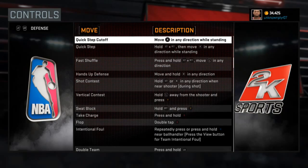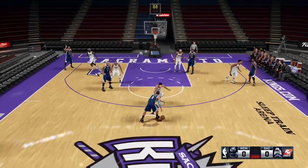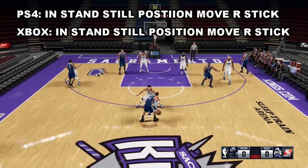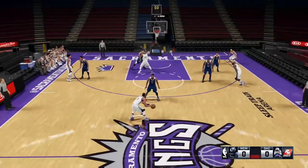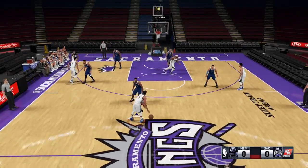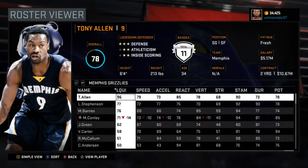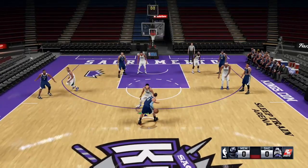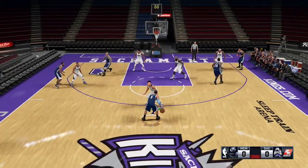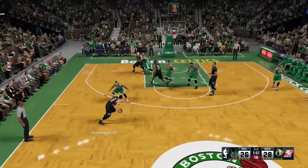First, I'll go over how you can move with your player. There are two methods you'll use most often. The first is the fast shuffle, which keeps your body square to your matchup while moving laterally. The second is the quick step cutoff, which can only be used from a standstill position. Its purpose is to cut off the angle your opponent is trying to take, getting from point A to point B faster than the fast shuffle — but don't expect to chase somebody around the perimeter with it. Both tie into lateral quickness, which gauges how fast your defender moves side to side. Players with lower ratings move much slower, while someone like Tony Allen can change directions on a dime.